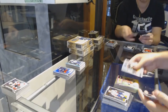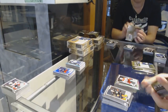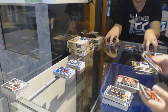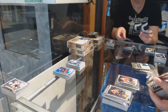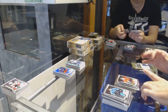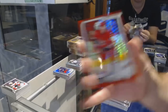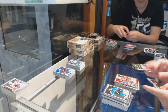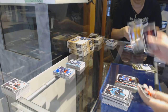Calgary Flames Sean Monahan Rainbow Retro and a Warren Foegele Retro Rookie for the Carolina Hurricanes. Jokiharu Marquee Rookie for the Chicago Blackhawks. We've got a Red Prism of Teravainen numbered 199 for the Carolina Hurricanes.